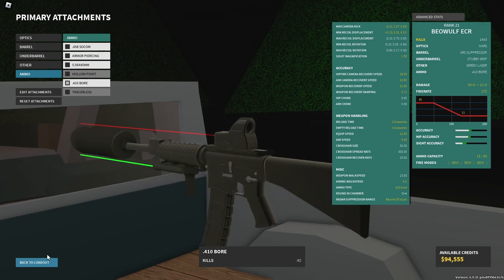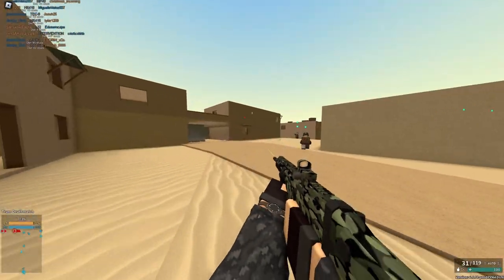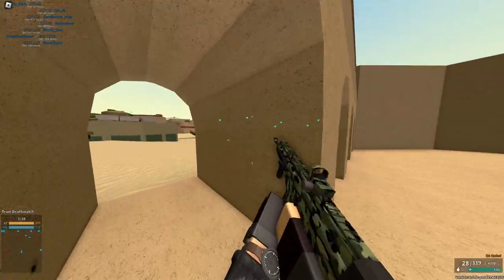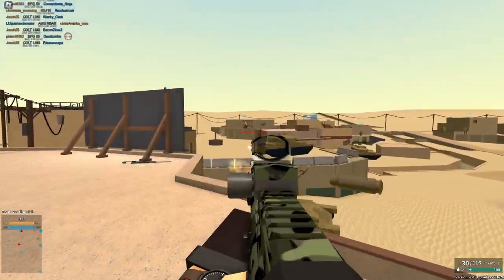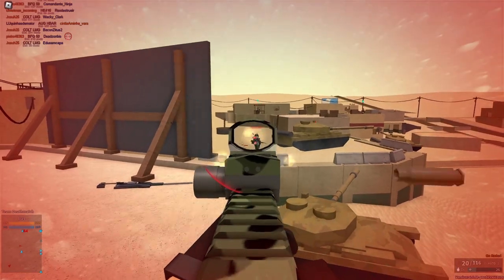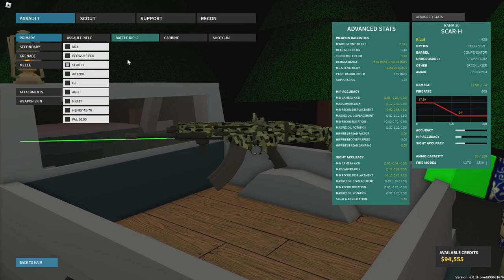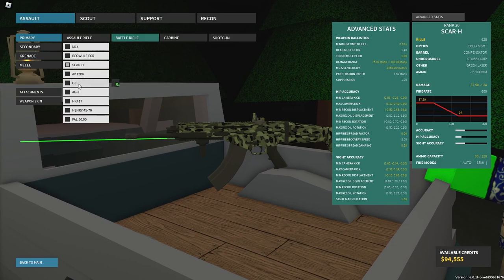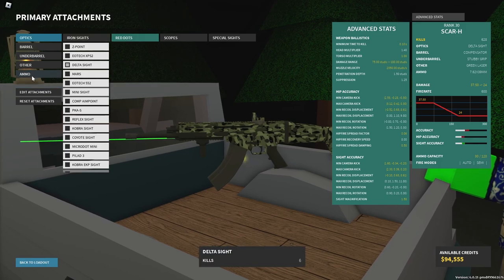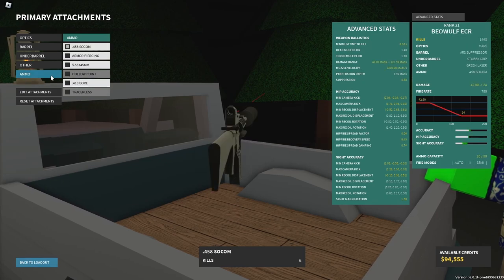Next up we have the SCAR-H with the 762 by 39mm conversion, which is basically another 30-round assault rifle conversion on a battle rifle. I don't feel like this one is quite as good. The damage is pretty decent and it sounds beefy, but the default .com ammo actually kind of beats it out — better damage, a torso multiplier, and better velocity. Overall I give this one a three out of five. If you want a slower firing gun with a 30-round mag, it's decent, but the PCR shotgun is a lot better.